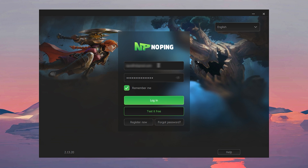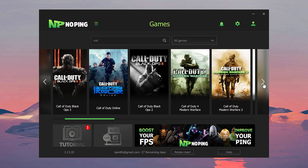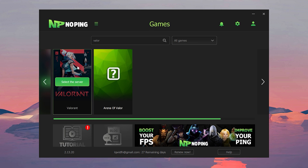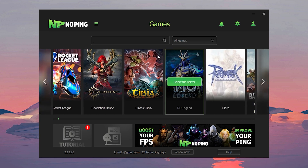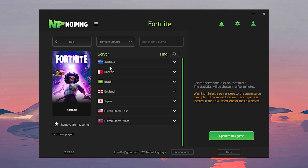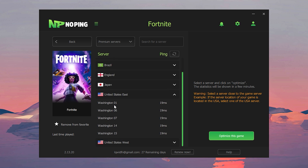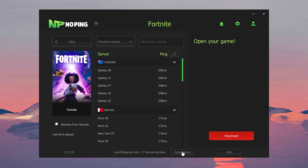When it's installed, log in with the same account info you used to sign up on the website. In the NoPing program, there's a bunch of games you can choose from — COD, Valorant, GTA, Overwatch, Rocket League, and so much more. In this case we'll be doing Fortnite, so we're going to search that up. Once you choose a game to optimize, click on 'Select the Server.' This is where you'll find all the servers you can choose from. Since we're in the US on the east side, we'll click on United States East and choose Washington 01. Click on 'Optimize This Game.' All you have to do after that is open your game and that's it.